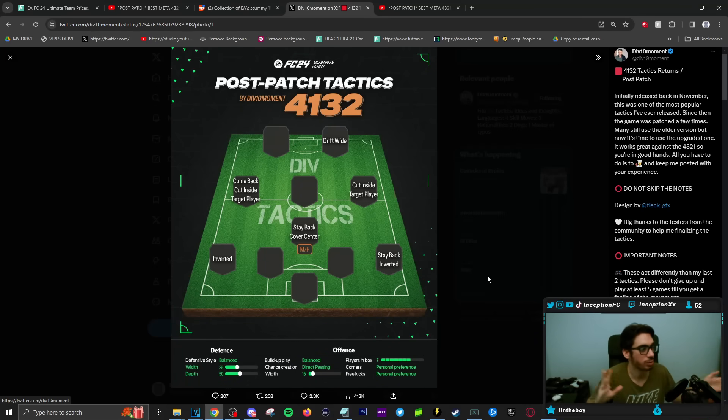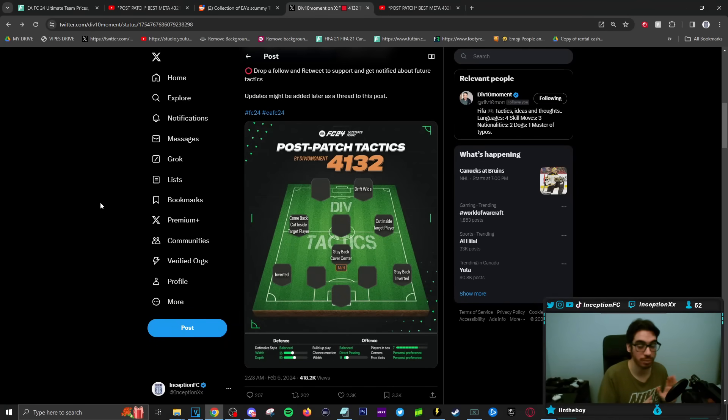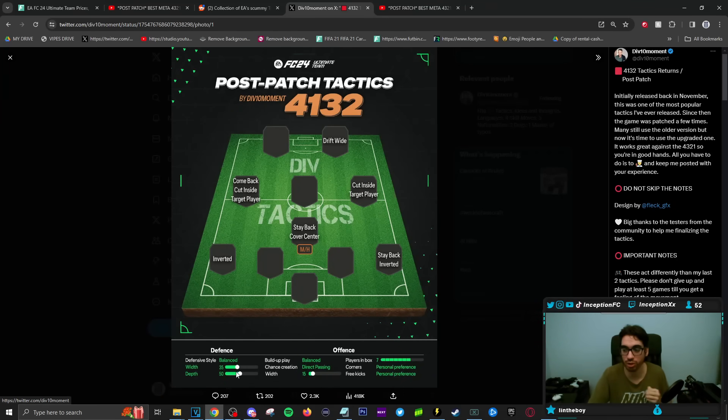You already know it's authentic stuff because of the way the instructions are set up. Unfortunately about the direct passing, but that's how it is in the new gen version of the game. Left striker: untouched. Right striker: drift wide. Center mid: untouched. Left mid: come back, cut inside, target player. Right mid: cut inside, target player. Stay back while attacking and cover center for the medium-high work rate player at CDM. Left back: inverted. Right back: back inverted. The tactic settings at the bottom: balance 35 for width, 50 for depth, build up play balance, direct passing, 15 for width, seven for players in the box, corners and free kicks set to personal preference.